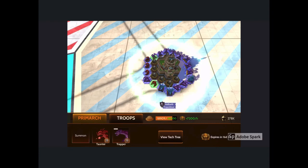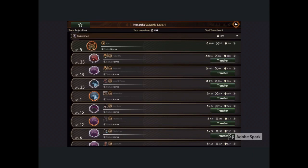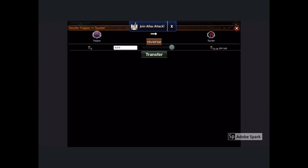Instead of the fighter, I'm going to summon my taunter — who can carry the most amount of troops — and transfer all of the excess troops onto that taunter. Then I'm going to summon the fighter to replace it again.